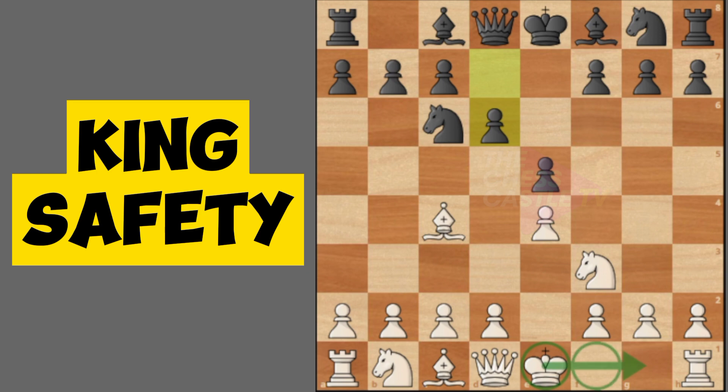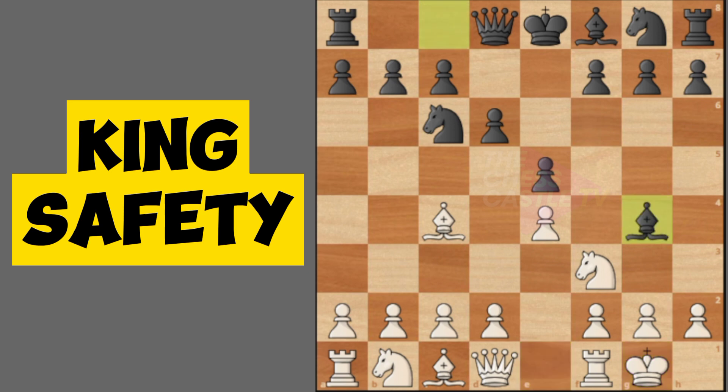You move your king two squares to the right — one, two — and then the rook transfers to f1. In a tournament, you need to move the king first, place the king on g1, then pick up the rook and place it on f1 using the same hand. That is what we call castling.